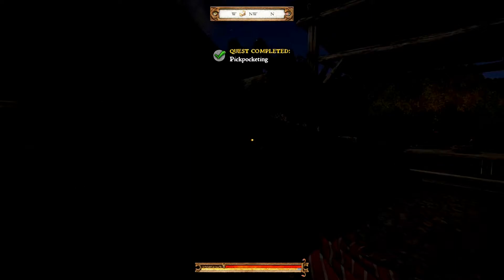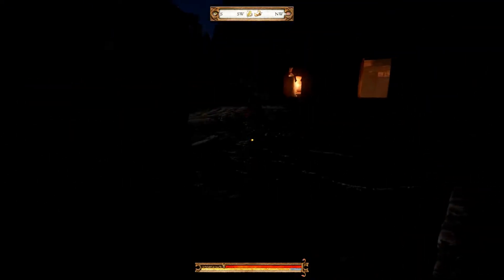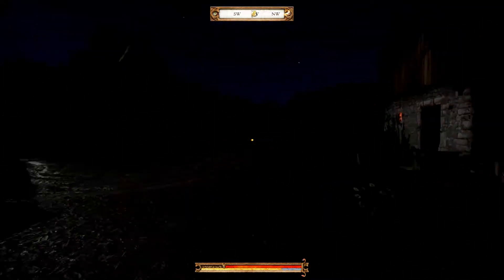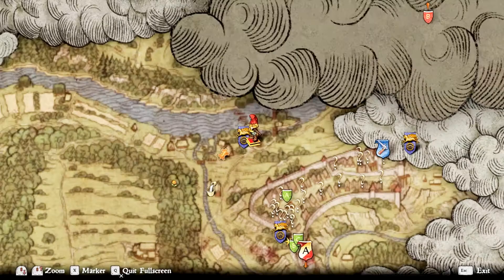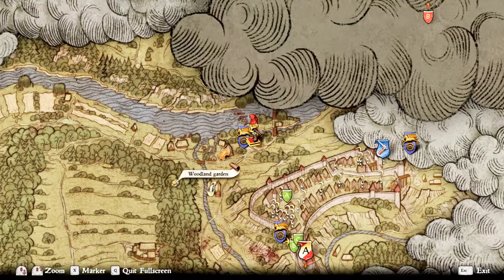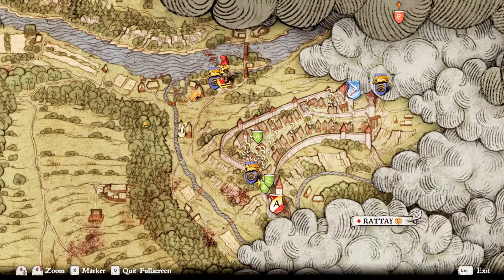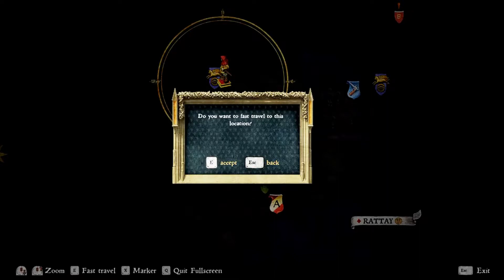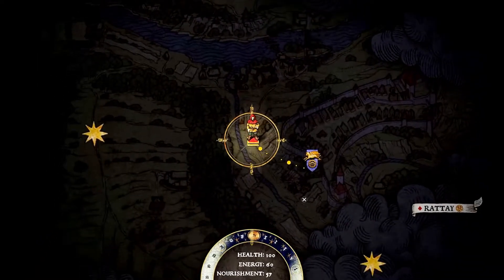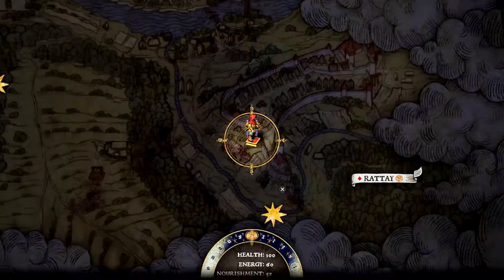I'm not entirely sure what I really want to be doing next. Let's have a look on the map — baths, we've got to go to here. We're going to fast travel to Rattay's lower gate. I like how the little piece moves along the map as well — that's pretty cool.